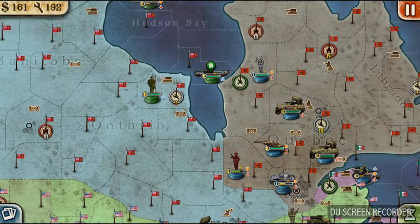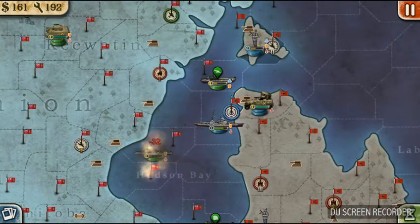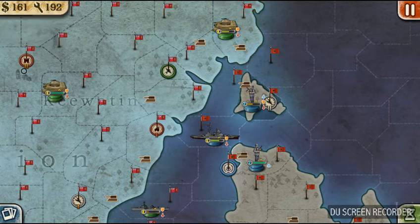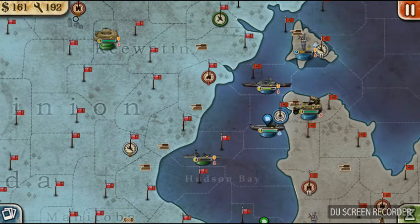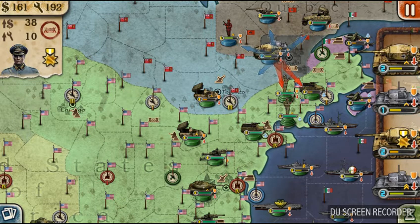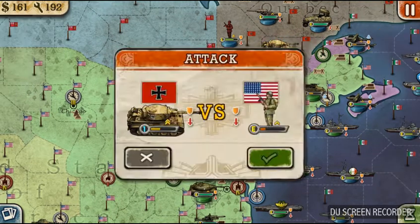The Canadian army is pretty much in tatters at the present — we are merely finishing off what remains. They're pulling all their forces east because they have issues with the Japanese in Alaska. The Japanese actually did take Alaska, which is impressive, although when you think about how weak the American forces were, maybe it's not that impressive.